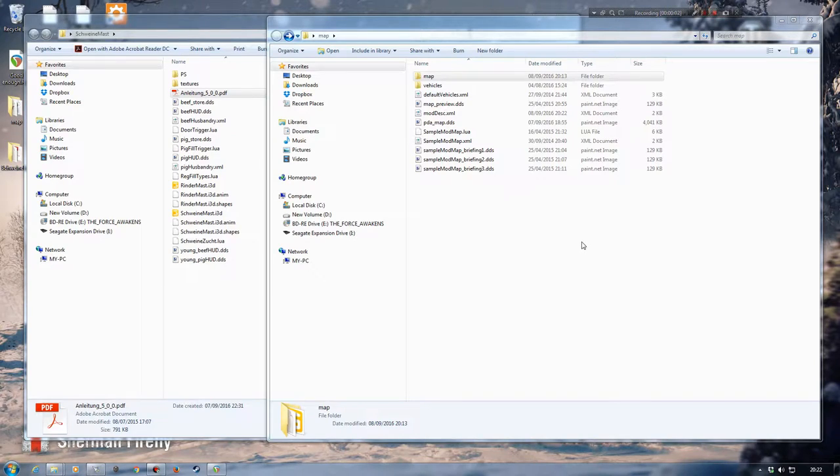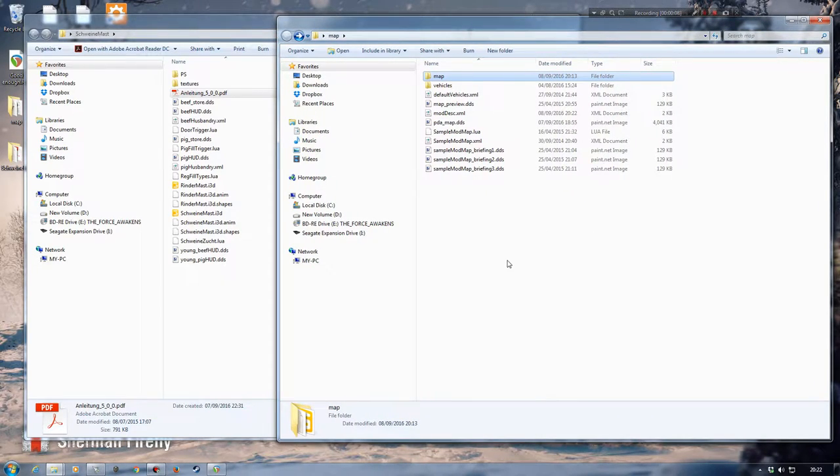Hello and welcome back to another Farming Simulator Giants Editor tutorial. Today I'm going to be having a look at the pig and beef fattening mod. I'm going to be working with a sample mod map — a pretty much blank sample mod map — I've added a few bits and pieces into this map already, just playing around and testing stuff.